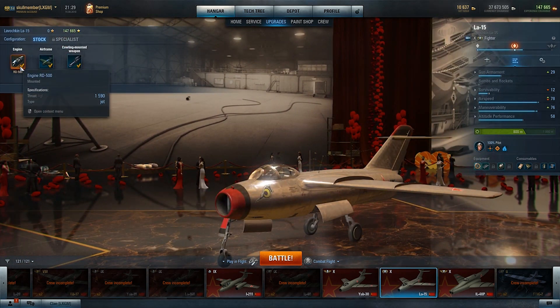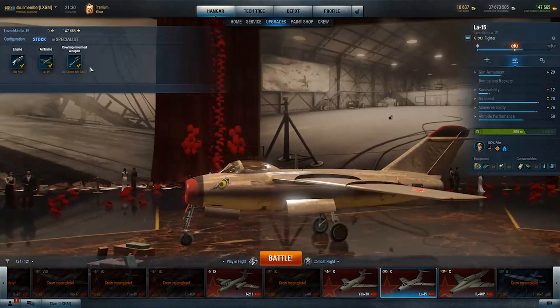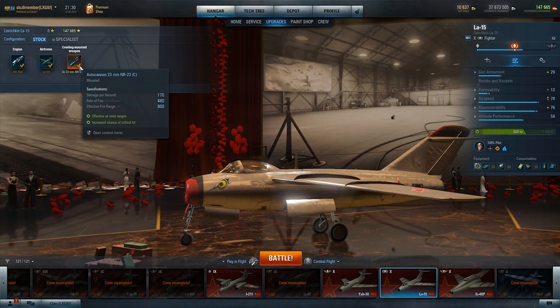Looking at the engine, it has 1,590 kilograms of thrust — it's a very meaty engine, it will shift this thing like no other. The guns: this thing rocks 3x23 millimeters, and per gun they have a damage per second of 170, a rate of fire of 480, and an effective firing range of 800 meters. If you have the Yak-30, you know these guns — good velocity, good damage, good rate of fire, and 800 meters range. It's perfect.